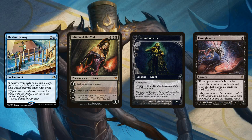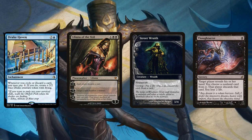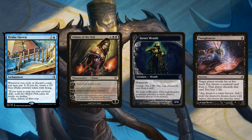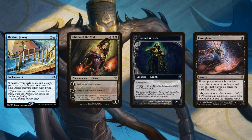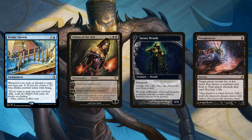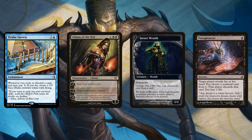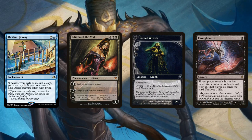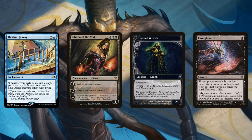Yeah, it's interesting that this is worded 'cycle or discard.' The discard part makes it a lot more interesting because Liliana is a very heavily played card, and it's very common for people to be ticking up and discarding cards from their own hand. I had mostly thought of this in terms of a dedicated cycling deck where this is a finisher, but maybe there's enough incidental synergies that you can just play this for value. How many Drakes do you need before you got your value's worth — maybe three?